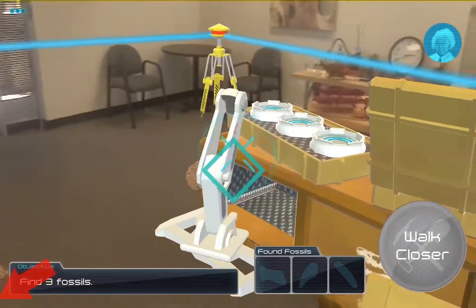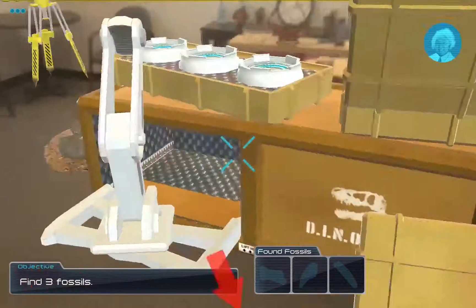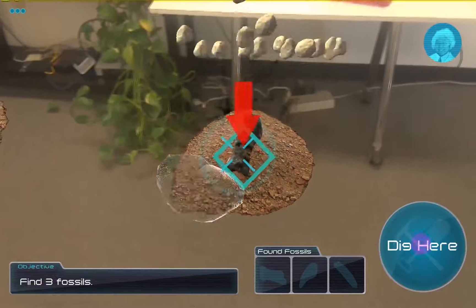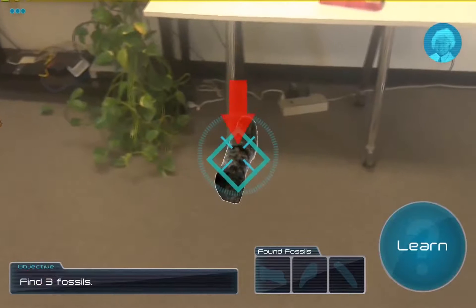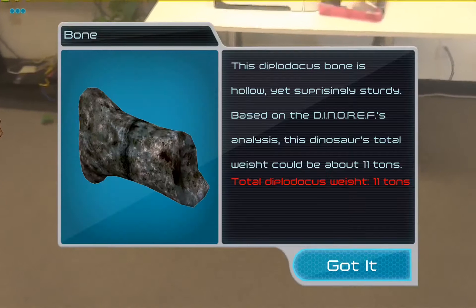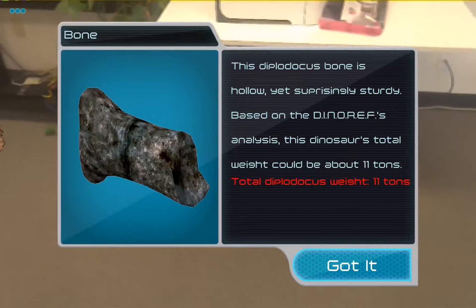The second big part of the game once you're all set up is to walk around and dig for fossils. You actually get to do this in the floor — you walk up to one, point the Tango device, and dig. The piles get smaller, and you come up with a wonderful fossil, which you can learn a little bit about.